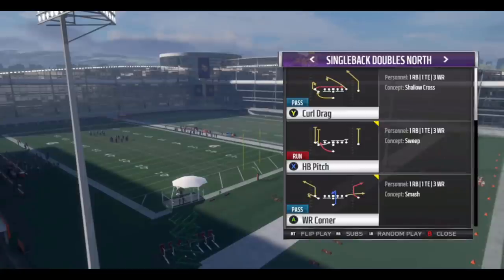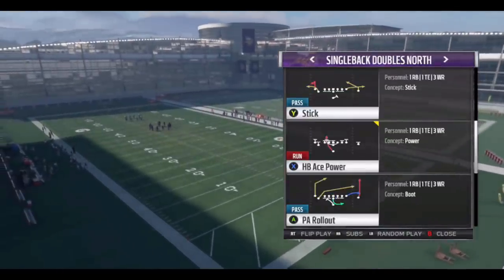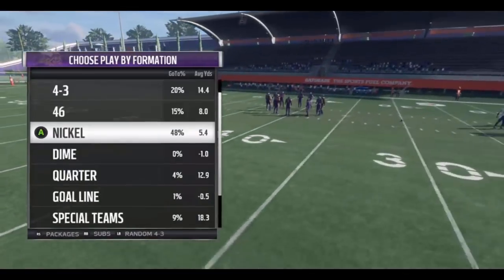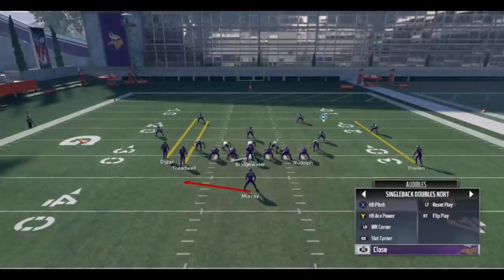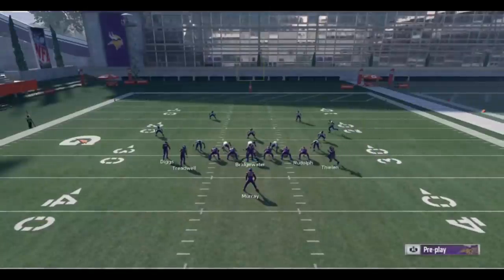Number two: Single Back Doubles North, also out of the West Coast playbook. I deliberated between this and number three, but I put it at number two because not only do you have Doubles North, but scheme-wise you can also go to Gun Bunch — same personnel — giving you access to the best plays in this playbook together. If you watched either the Philly or Vegas tournament and saw Mr. Moss play, he ran a very clean Single Back Doubles North giving people problems, using it as a run-first formation with the HB Pitch.